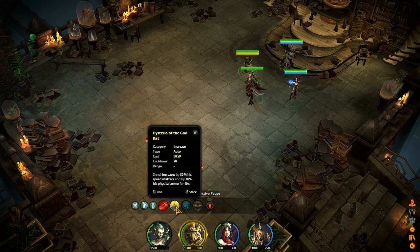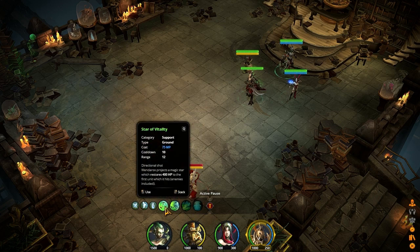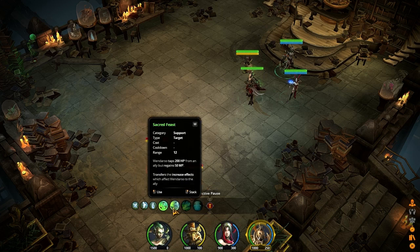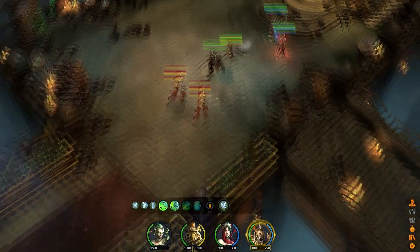Hysteria of the God Rat increases his attack speed by 30% and his armor goes up — so it's a little buff in case he gets himself in trouble. Wendaroo has the Star of Vitality, a directional shot that throws a magic star restoring HP to the unit it hits, enemies included — oh, that could be a problem. And Sacred Feast taps 200 HP from an ally but gains 50 MP. None of those are looking really useful, so let's see how the combat plays out.